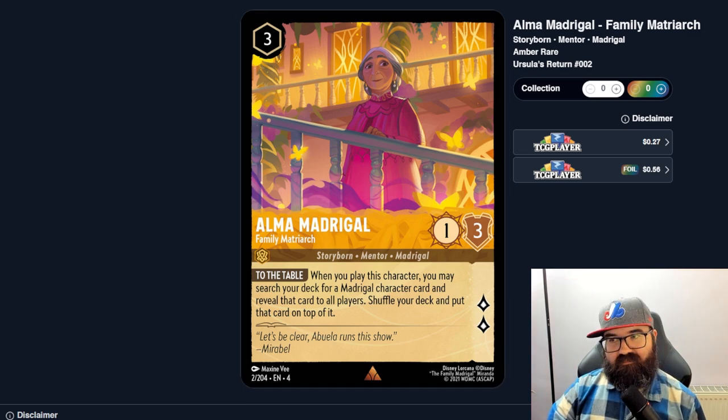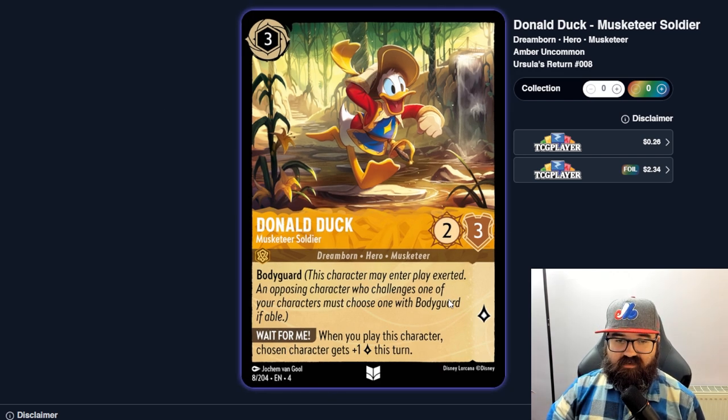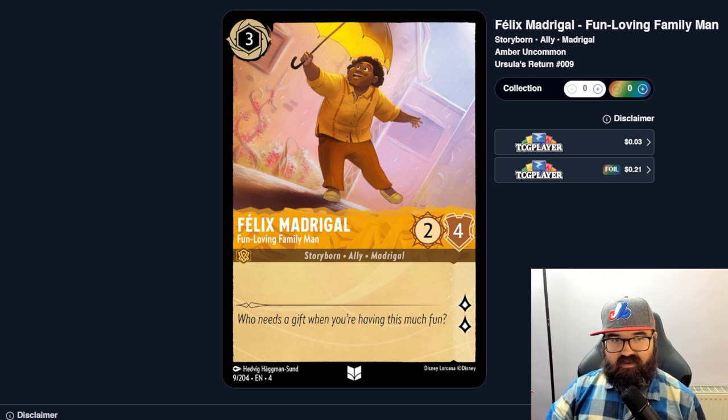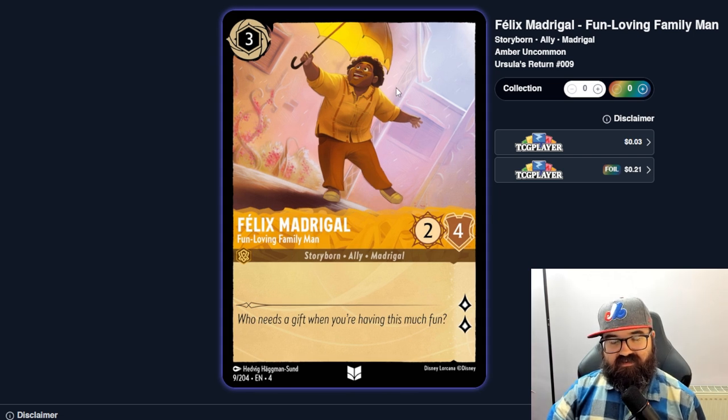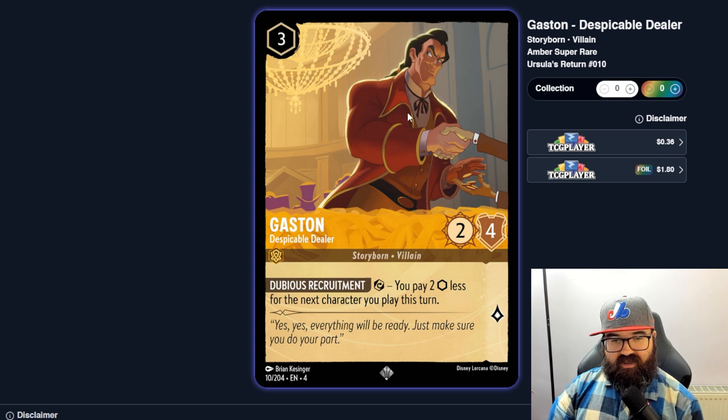Donald Duck, the Musketeer Soldier, is a two-three Bodyguard for three — when you play him, a chosen character gets plus one lore this turn. I don't think that's worth it; Simba at two seems better but Donald is inkable. Felix Madrigal is a two-four with two lore for three — decent stats, not an easy kill with that health, might see play. But if there's a better two-four-two at three with an actual ability, you wouldn't see Felix.